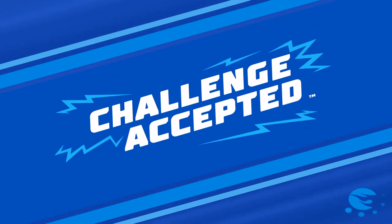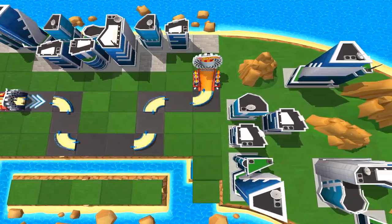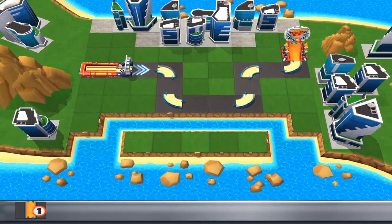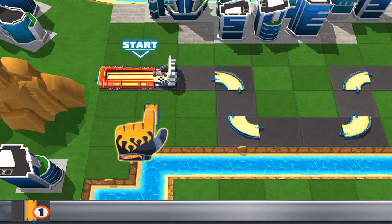First challenge! I hope you've got your thinking cap on! This is a puzzle trial! Your goal is to fix the track — get your car from this launcher to the finish ring! Can you do it? Sure you can! Here are your track pieces! Get busy building! Just grab a track piece, slide them over, and drop them where you think they fit!